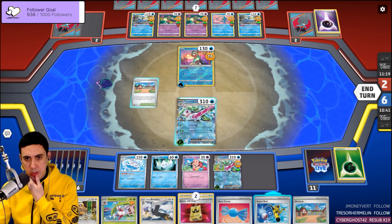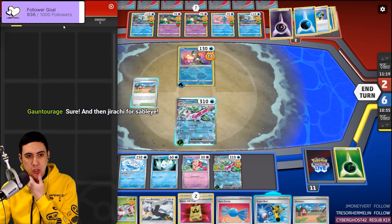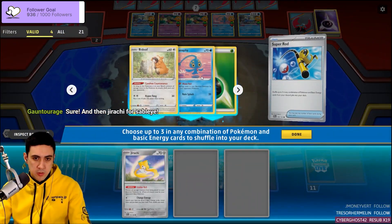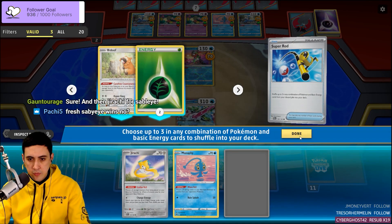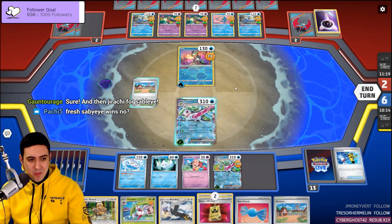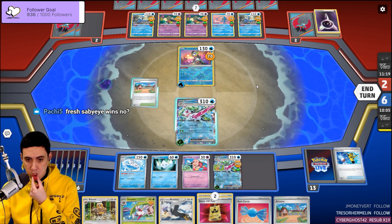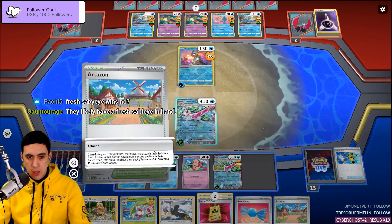Rod back knock out but then they can attack with Cram? I feel like I want to risk it. I'm not going to put any energy back. Fresh Sableye wins if I don't have Jirachi in play. I'm going to put Manaphy in play.